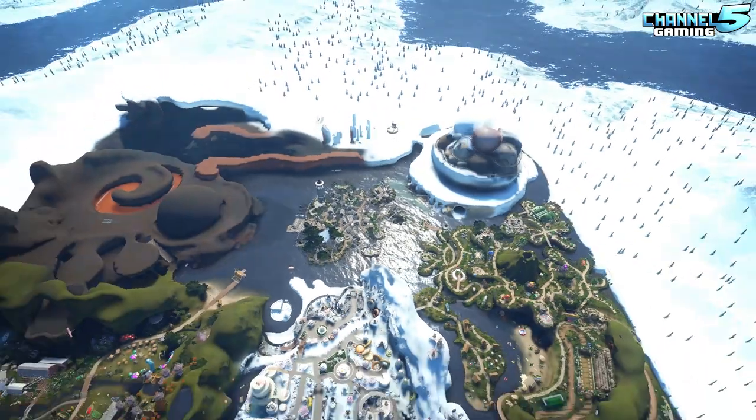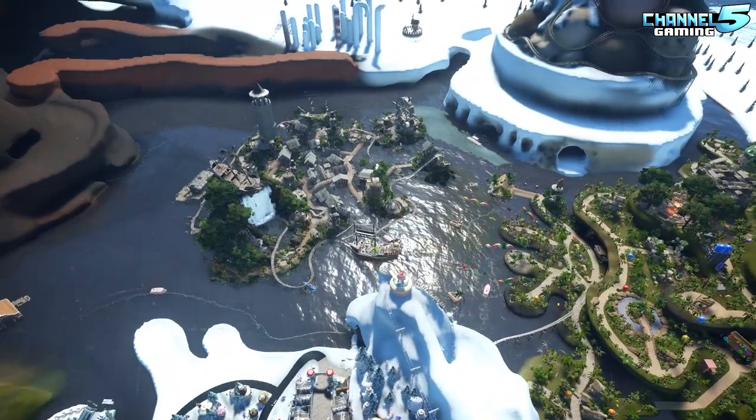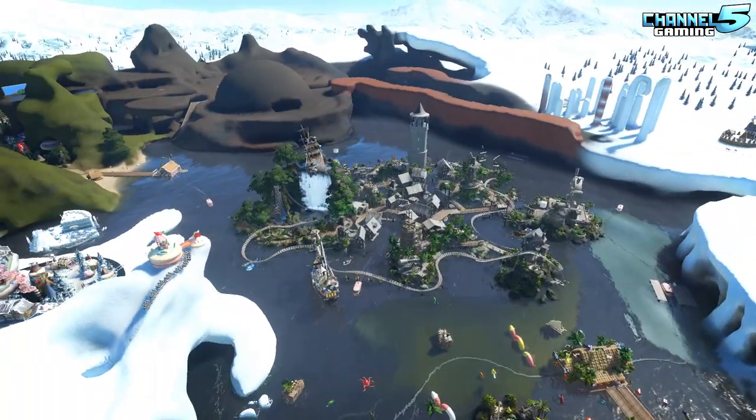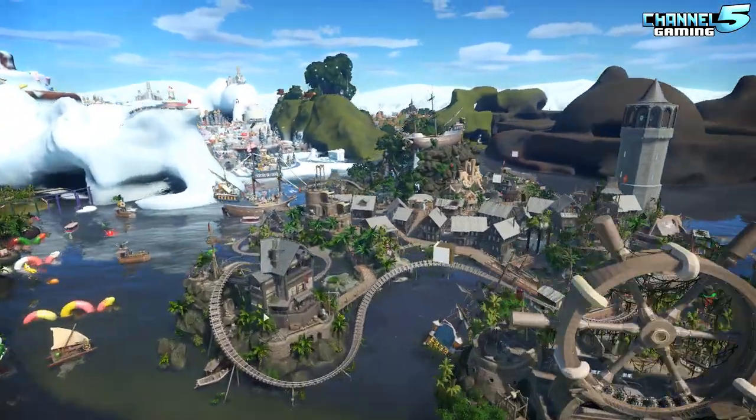We actually have a Candy Cove. Look at that — it actually fits well. He actually demolished the whole platform, which I actually like. I like the way he did it. We have a fourth area to Candyland, just like that. Boom.